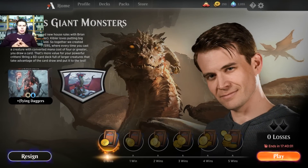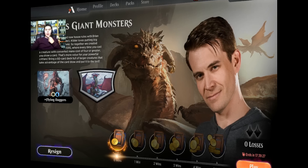Here is Kibler's Giant Monsters. It says we're giving constructed new house rules with Brian Kibler. Basically whenever you play a creature with converted mana cost four or greater, you get to draw a card. That gives more reason to be playing the big creatures, and it happens just when you cast it. So even though we might have Essence Scatter available, they will be able to draw — kind of a downside on control. But I still think it's worth having a few counters. We have two Essence Scatters and three Sinister Sabotages.